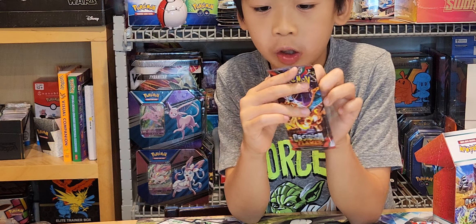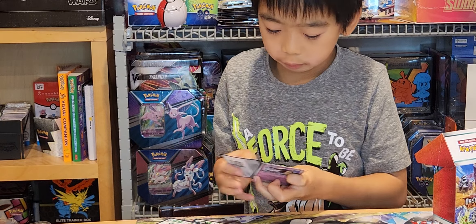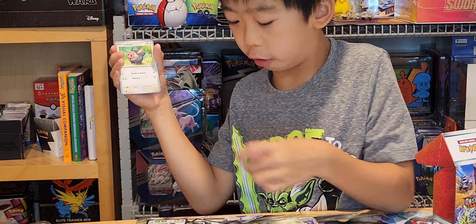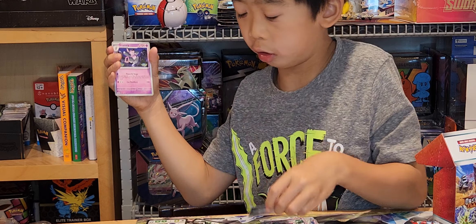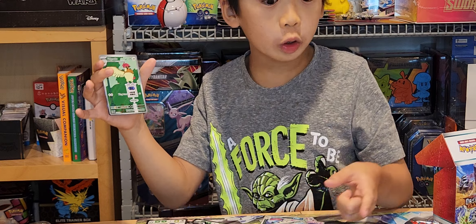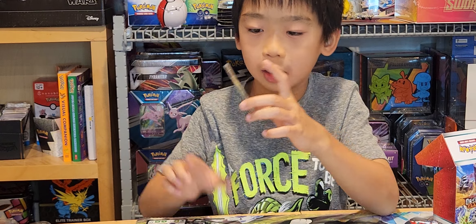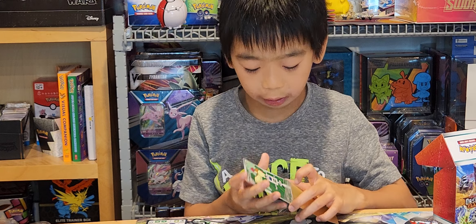Next we have three packs left. We have a Charizard as a pack art. Water energy, Mawile, Togedemaru, Raiward, Lycanroc, Granbull, Malamar, Gardevoir, Croagunk, Bisharp, Pidgeotto — which is the evolution of Pidgey — and an Entei. We are getting lucky with the Pidgeys today! We got a Pidgey, then came out with a Pidgeotto. What's next, a Pidgeot?